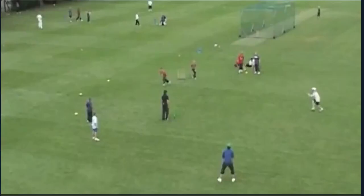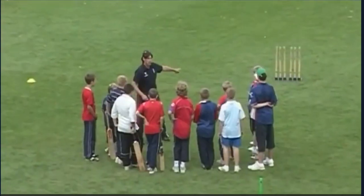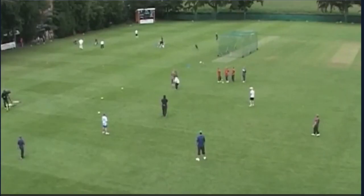Now we have a quick game called Round the Cones. We're in two teams, you've got two sets of stumps there. We're going to start batting from that position, and the rest of the batters are going to wait behind those two yellow cones.